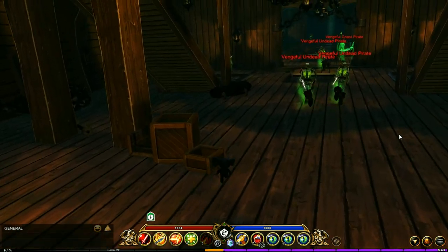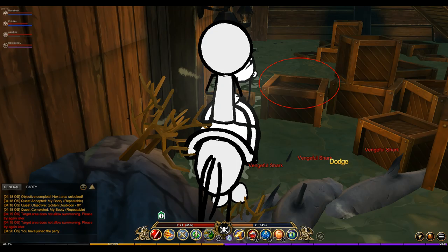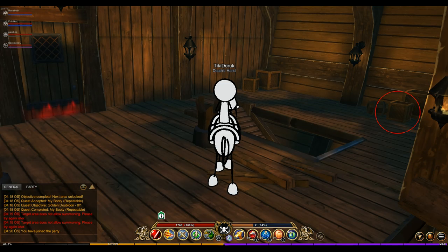Underneath the boss you may find it sitting on this thing right here, and there are multiple other locations where the gold thing drops. Here is a screenshot sent on the AE Federation — thanks to Tiki, he shows some of the locations where you can get the key. Big thanks to him for posting those on the federation.